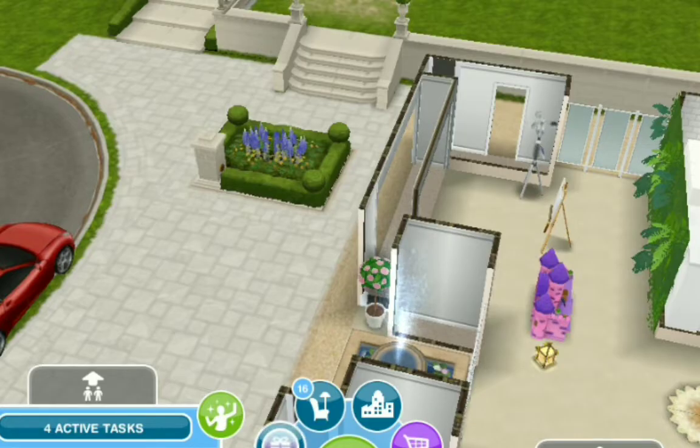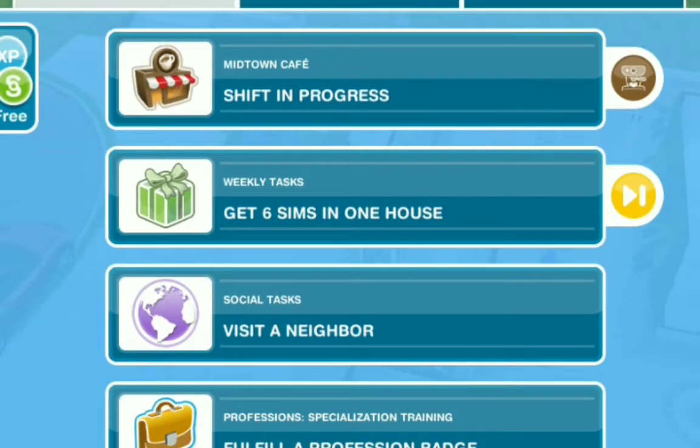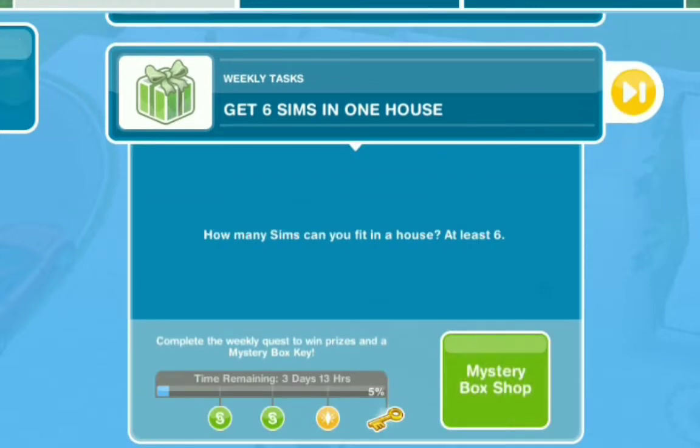Another way that's really cool is your mystery box. Go into your active tasks and look at your weekly tasks. You have the chance to win money twice as well as win some LP. If you complete the weekly task before the end of the week, you have the chance of winning a few hundred simoleons.